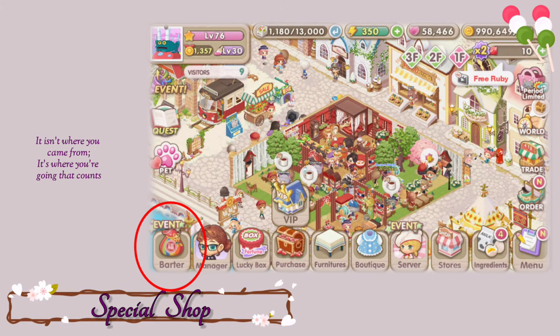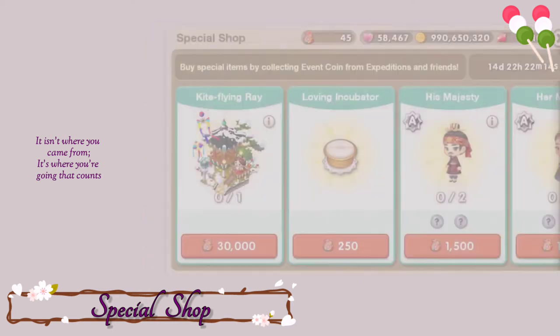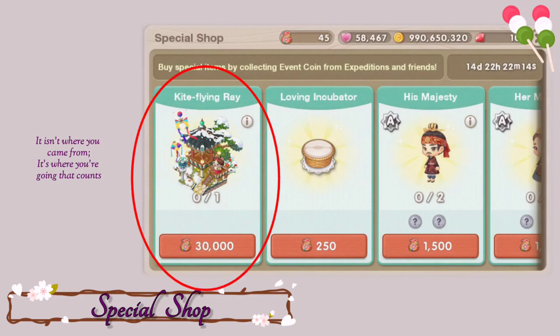Running on the third spot is the special shop. Now the special shop is only available for a month or as long as the event is still going. So you can get income decor here through collecting event coins that you will get by helping clean up your friend's restaurant or taking an adventure tour. In my experience, I don't really have time to get 30,000 coins to exchange for the income decor because my adventure islands are not yet unlocked.